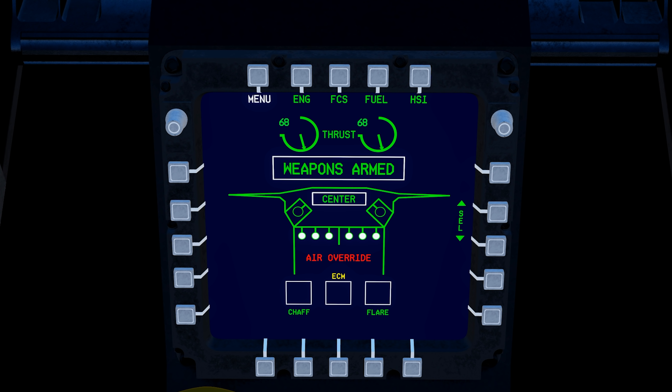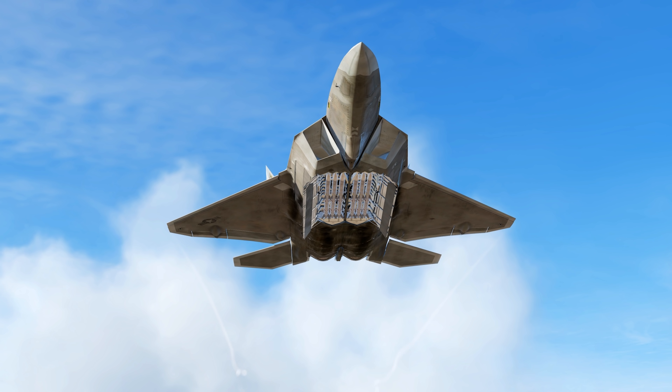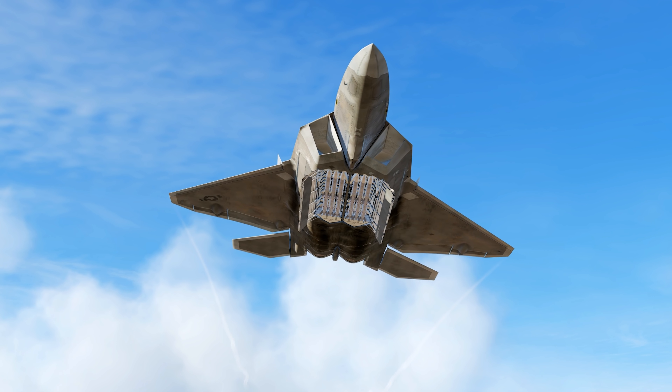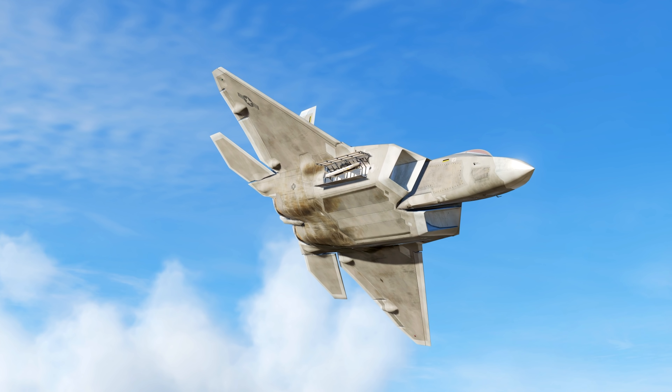The F-22 also has a weapons bay Air Override. On the symbology it displays as Air Override in red — this keeps the weapons bay open until you press Air Override again. The Air Override toggle binds are highlighted in yellow: there's a two-position style switch for a HOTAS button with up/down positions, and a toggle button for a single key press. Air Override is useful for firing multiple AMRAAMs with the bay held open, or for intimidating opponents by holding a Sidewinder out on display.